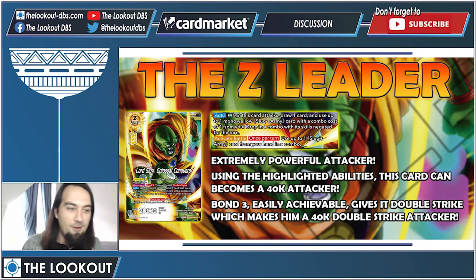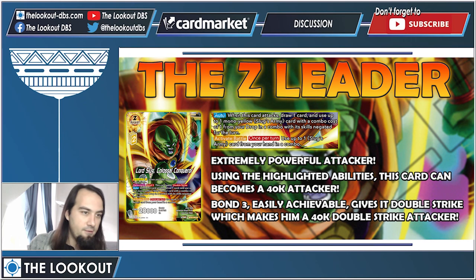The Z leader is super dangerous — he's your big payoff and an extremely powerful attacker. He has a 20k baseline, which is awesome for a Z leader. When he attacks, you draw one and use one of your mono-yellow Slug army cards with a combo cost of one from the drop — so when he attacks, you combo with one 10k combo from the drop, making him 30k. He also has an activate battle that lets you combo with another 10k from your hand, making him a 40k attacker. With bond free easily achievable by swarming your field, he gets double strike — so you have a 40k double strike attacker on your turn. You just need to be on three lives or less to Z awaken.